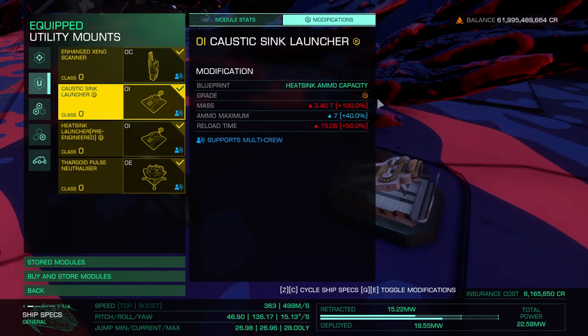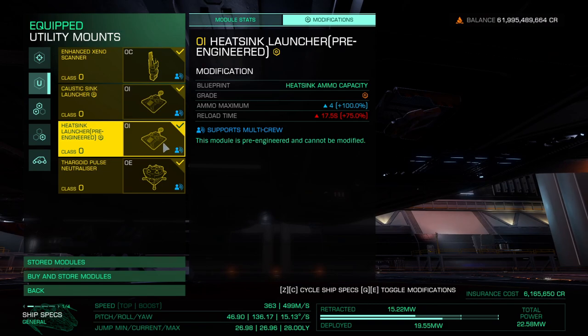We will need a caustic sink launcher — this is an engineered one. They can't be engineered anymore, I'm not sure why, but you'll be totally fine even with an unengineered one. I don't remember running out of ammo with it at all; it may have happened once but that was probably because it was my first time in the Maelstrom. As long as you know what you're doing, you won't be depleting this one much. The heatsink launcher here is a pre-engineered one.